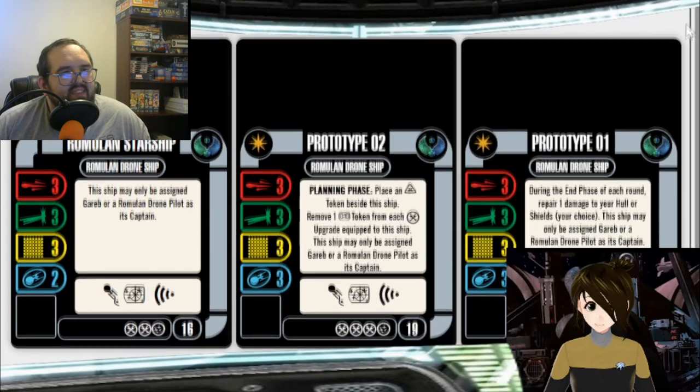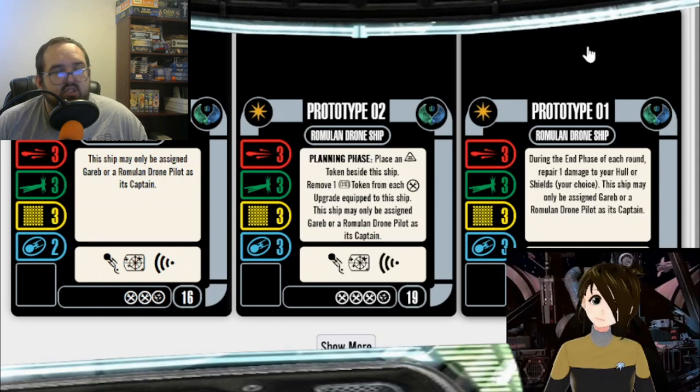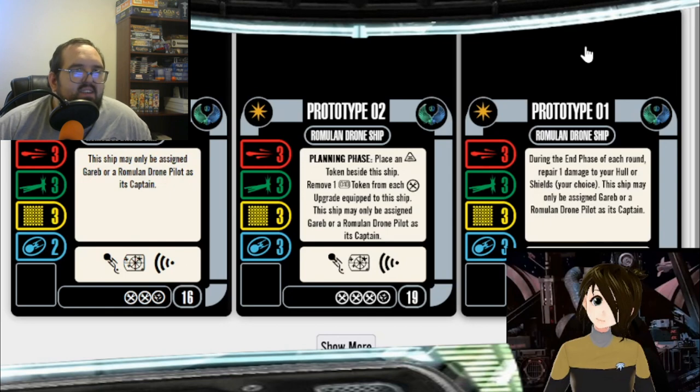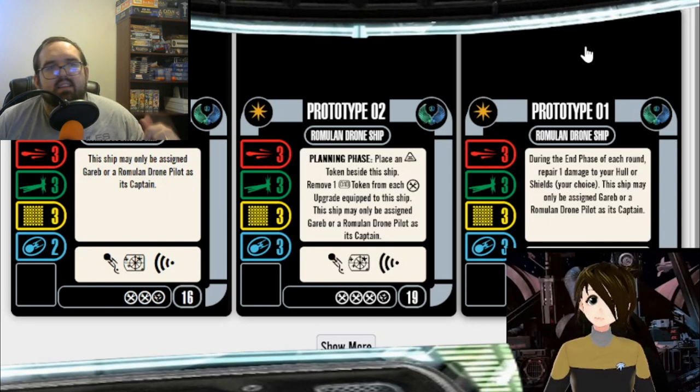You had to get prototype 01 anyway. You mean like a reprint with a better ability? No, even just the same ability — just reprint the named ship card at the lower point cost. Because you have to have prototype 01 in order to fly prototype 02, because of the way the card packs worked. Prototype 01 was 24 points, prototype 02 was 19.